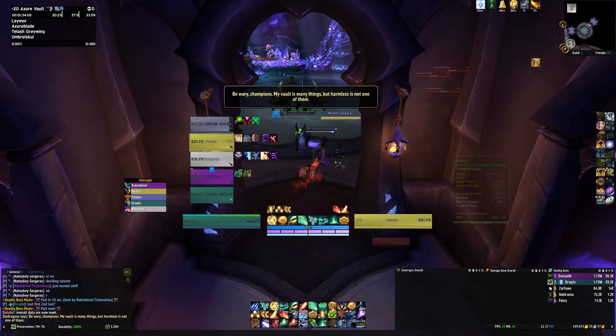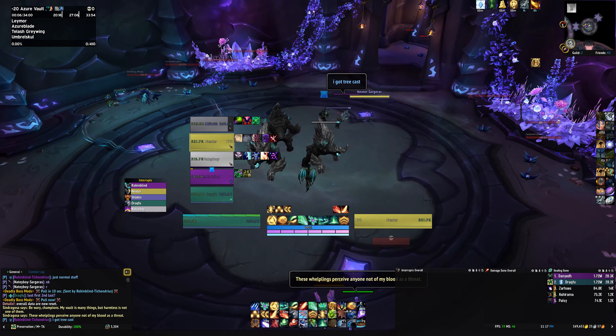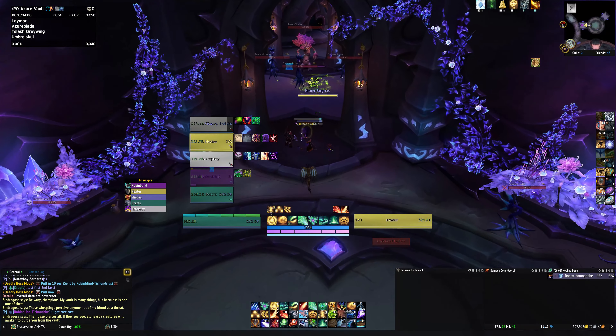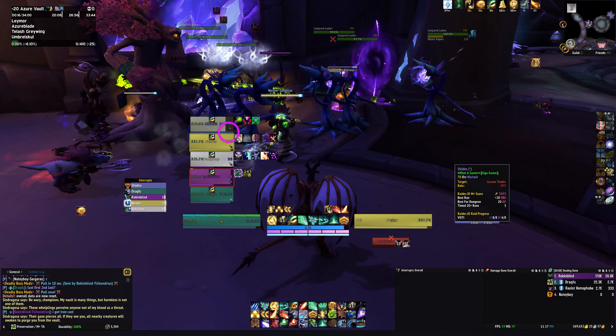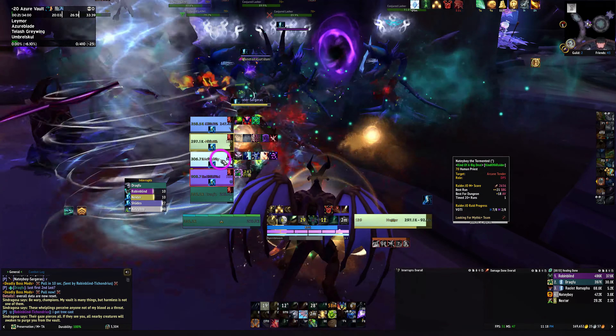Right out of the gate, it's pretty common for tanks to do a double pull here with the first three lashers and then pull them into the hallway with three more lashers and the tree. The main thing we want to get here is the Mystic Vapors cast. If your group is doing a good job of interrupting that cast, this pull is going to be really simple for you. If not, things can get hectic in a hurry.